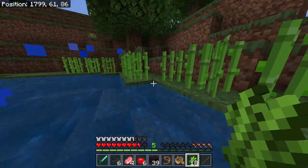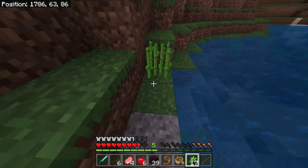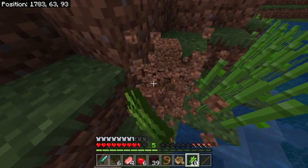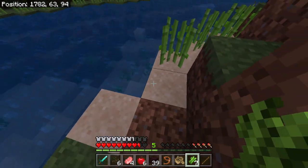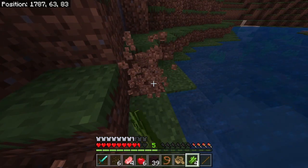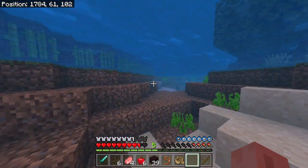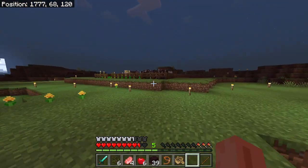I'll just keep planting sugar cane along this river. I don't want it too far so it doesn't render when I'm outside the chunks, so I'll plant some on this side as well. I try to clear out spots where you'd fall in the water — it just makes it easier to break and farm them. Now that the farms are up and running again, let's start making that chest room.